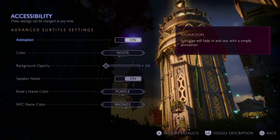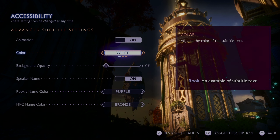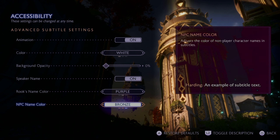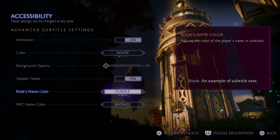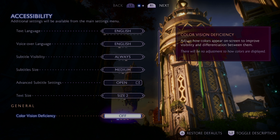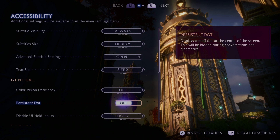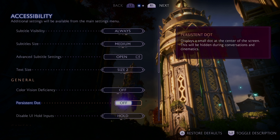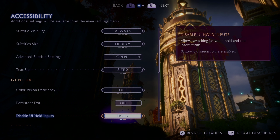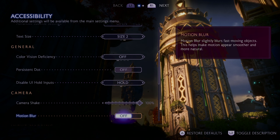The first thing you should do in Dragon Age Veilguard is adjust your settings. The default settings work pretty well, but I would recommend updating the object glint visibility to 'Always' and setting the distance as far as possible. It doesn't make a huge difference, but it makes all the stuff you're exploring while on a quest much more visible. Since this game is full of loot — breakable and unbreakable — I would highly recommend this setting.